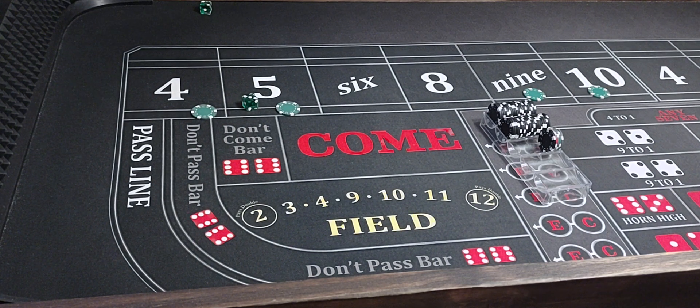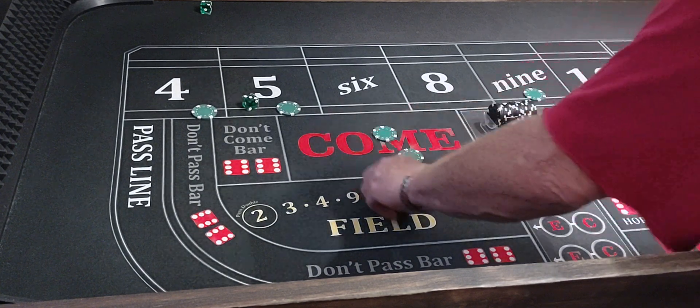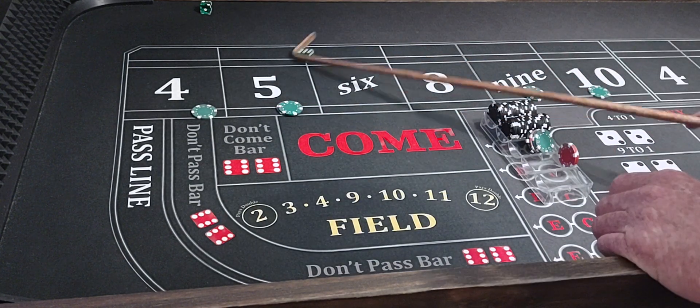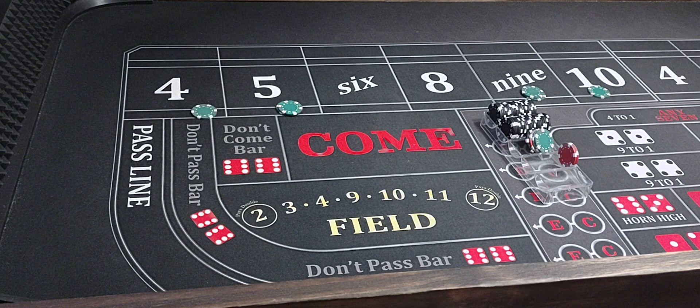There's a 3-2-5 — that makes $35. Put a quarter with it, we'll press the $5 nines. I missed it by a hurry — it's a midnight. No hell.